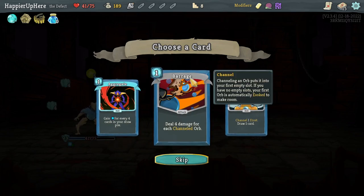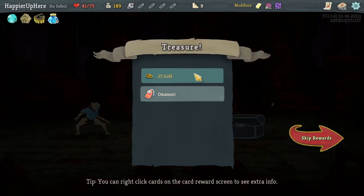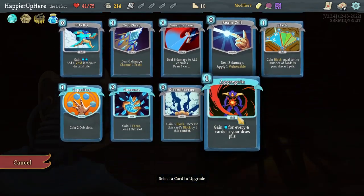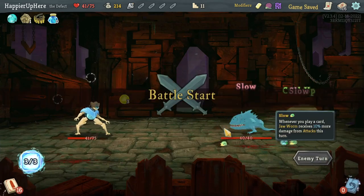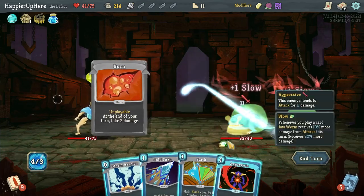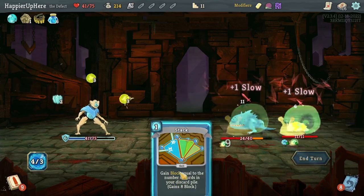Got a 'next two curses you obtain' event — going to skip since I'm hoping to get two curses anyway. Upgrading Consume first, then Capacitor next. Jaw Worm and Louse fight — triple Overclock to get the slow debuff going. Nine block isn't enough to kill the backliner; Cold Snap first then Stack. Only taking one HP, which is fine. Consume, Cold Snap — I messed up a bit, but I'm almost fully defended. Compile Driver, Cold Snap — enough to kill.